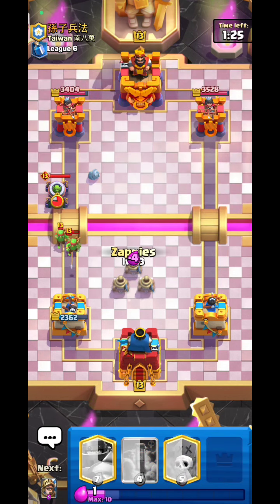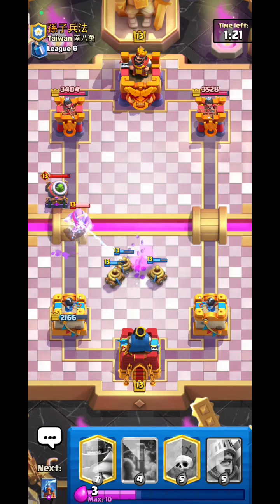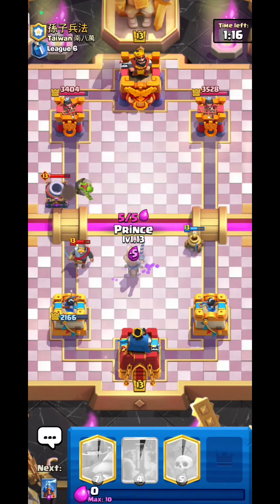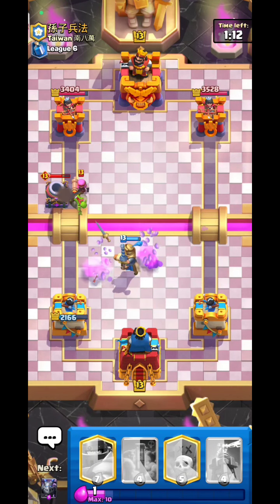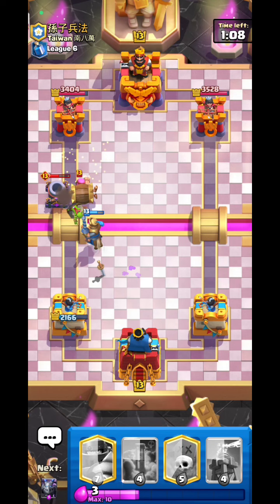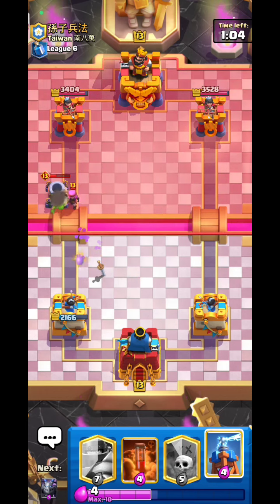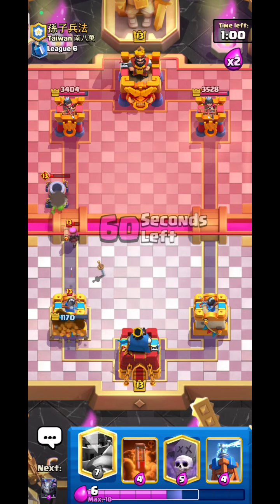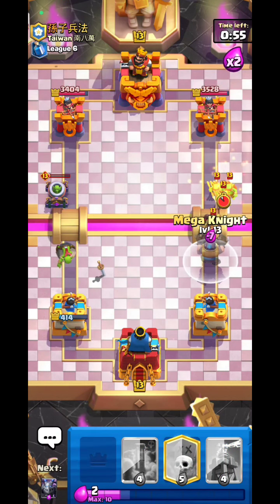Zappy split — things start going badly. Prince goes down — holy cow that connected! I almost quit there. That thing actually connected — I'm rich.